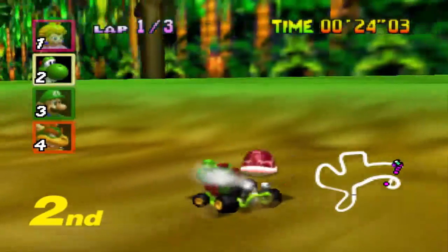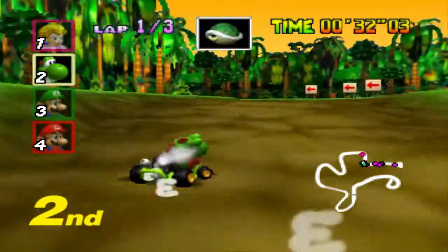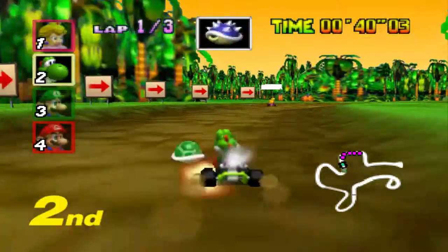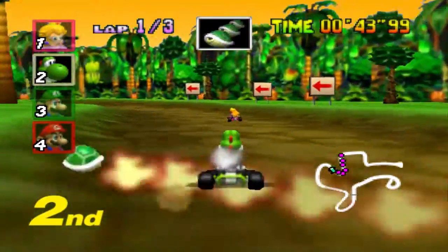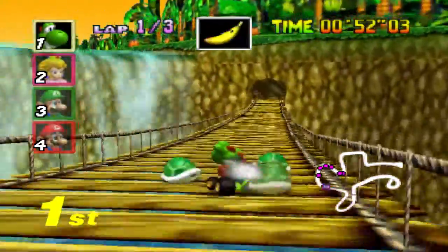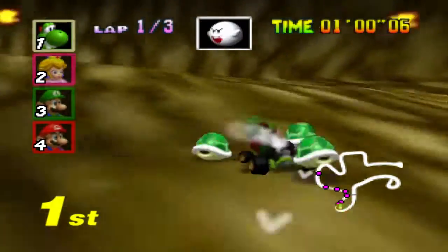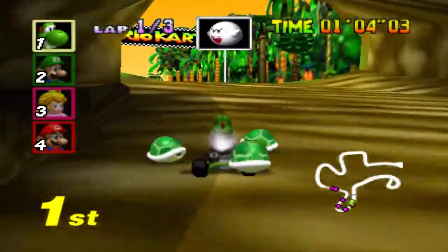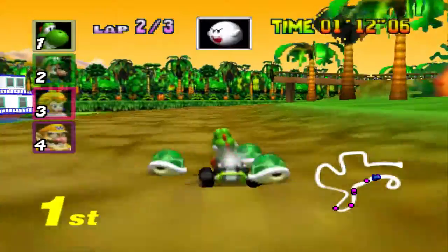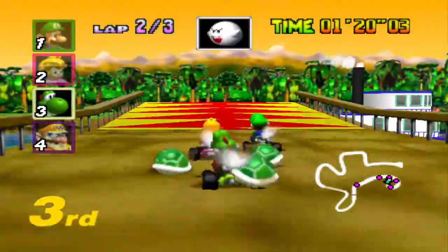Okay good, I thought we were gonna go in the water or something. Nice green shell there — not going to use it right now. Maybe I'll get something better. Three green shells, there we go. We're almost in first — come on now, there you go Yoshi. Lap one complete, we're in first! I just hope there's no blue shells in this game.